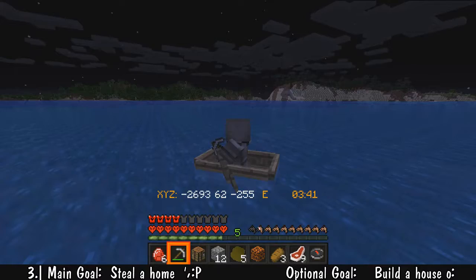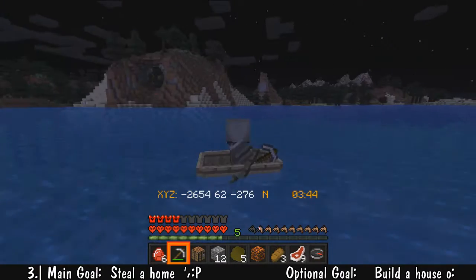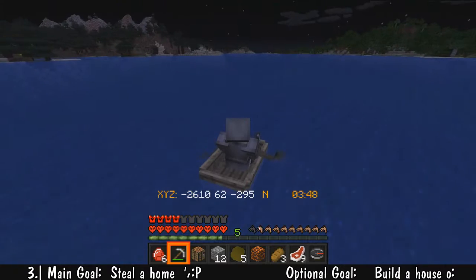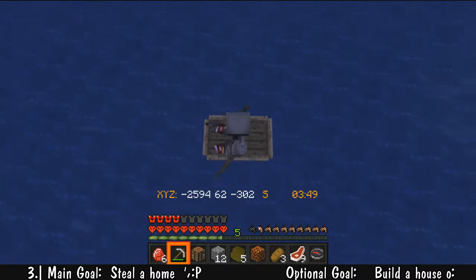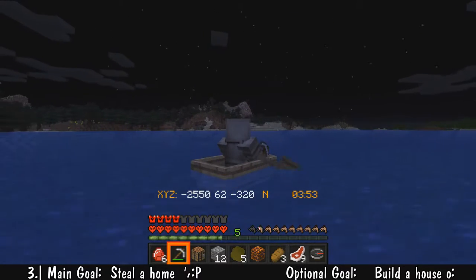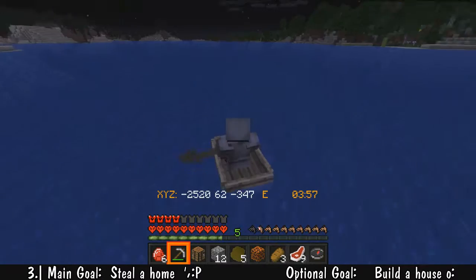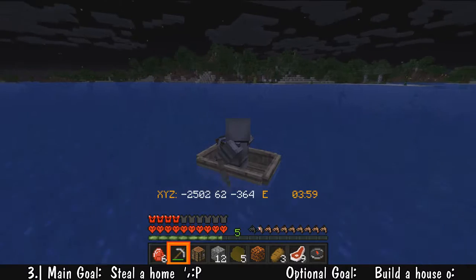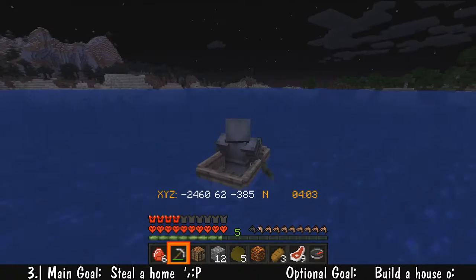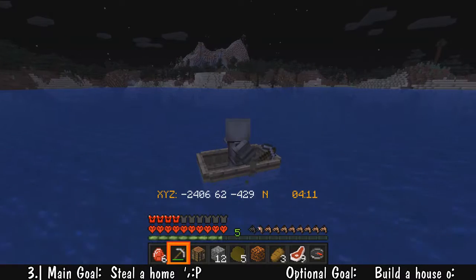Many people think the most important thing to do on day one is make a shelter because when night falls the enemies crowd around you. But another option is to be out on the water in a boat — you're moving pretty quick and so long as you don't get hit by a trident you're good to sail across the water until daytime. You could also find an underwater cave to swim into. You don't have to worry too much about nighttime monsters while out on the ocean.